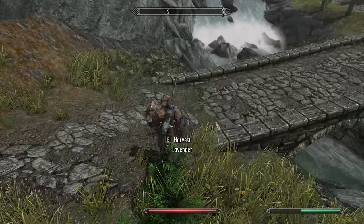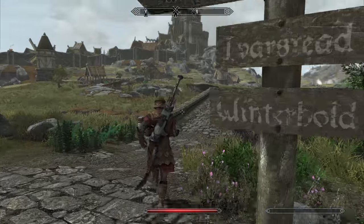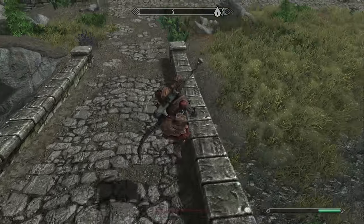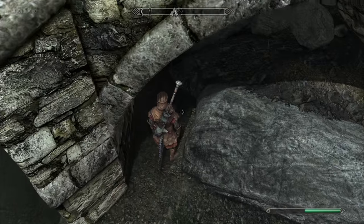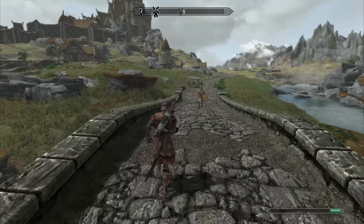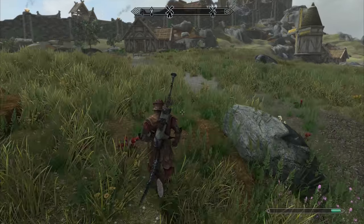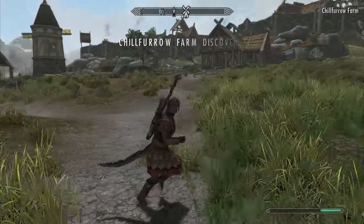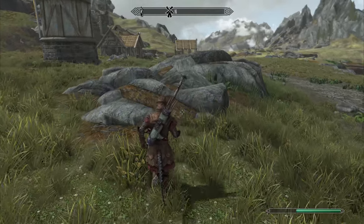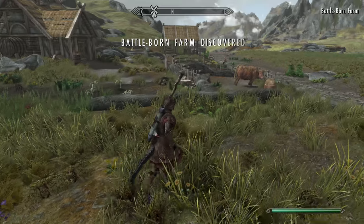I'm going to pass that up for now. Before we go left toward Whiterun, let's get these windmills over here out of the way. There's a nirnroot down here — I already have one, might as well grab it. They are limited spawns in this game, so I'll have to find them. There's Chillfurrow Farm. These places don't really have quests — it's just here to be realistic, because there would be farms nearby. Also, this is a family we'll meet in Whiterun: the Battle-Borns.